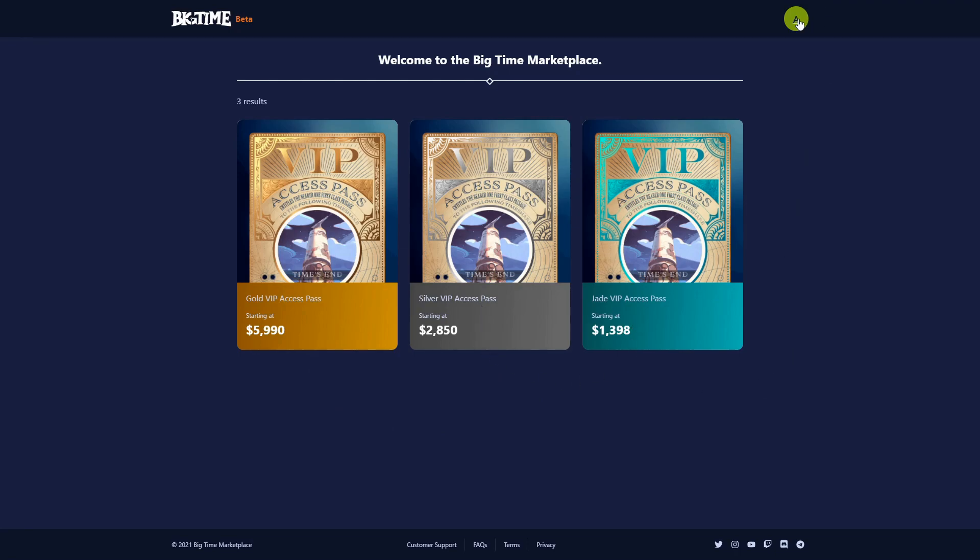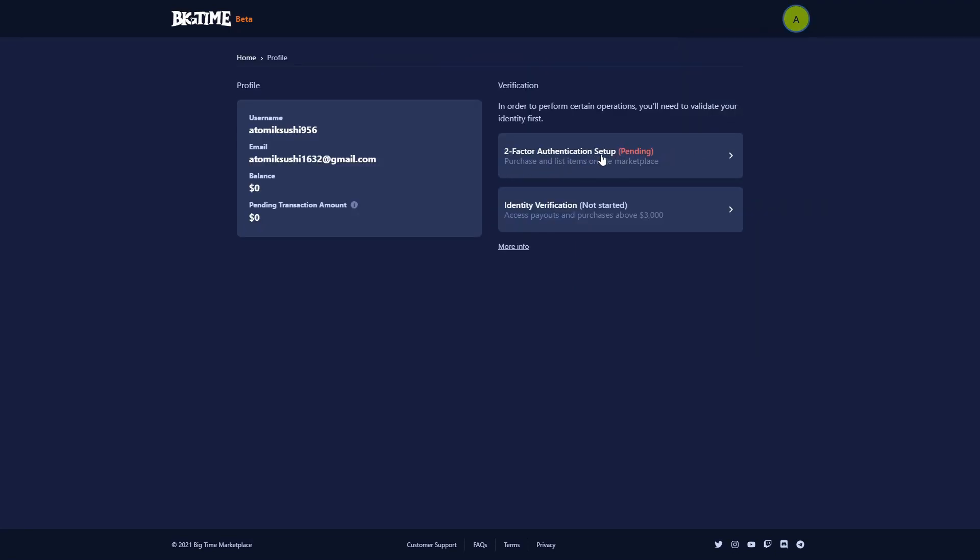Once you're in here, you can click on the icon in the top right and you'll see your balance. If you click My Profile, you'll see two-factor authentication setup and identity verification — that's your KYC. Payouts and purchases above $3,000 require KYC. Two-factor authentication is required in some cases, and some people have reported issues if they didn't set it up before purchases. So if you're getting in on the land sale that drops tomorrow, December 21st, you're going to want to make sure that you have KYC and two-factor authentication set up already.